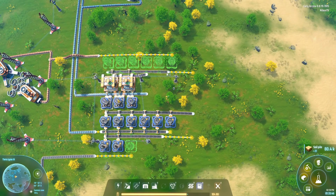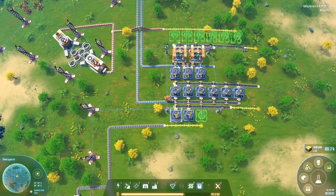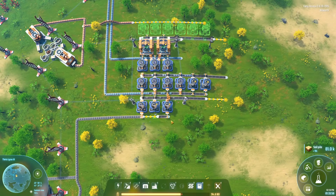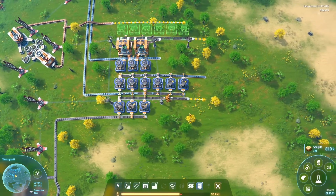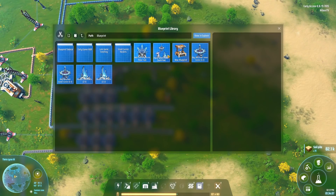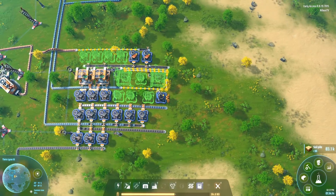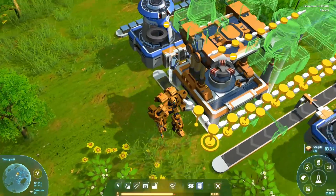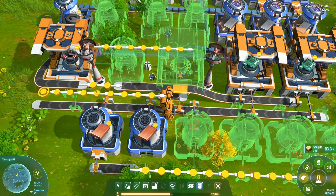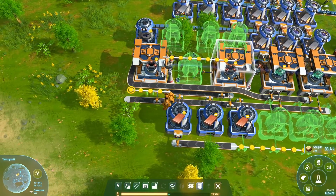That builds the six copper smelters we need, and you can see it's already starting to work. The one thing that isn't working yet is getting inbound copper connected — starting with the corner before going over to the copper as well. These slow bots are always going to be a problem, but it is what it is. The last bit of our micro starter hub is this final piece — it's tightly packed and uses elevated belts, which actually works flawlessly here.